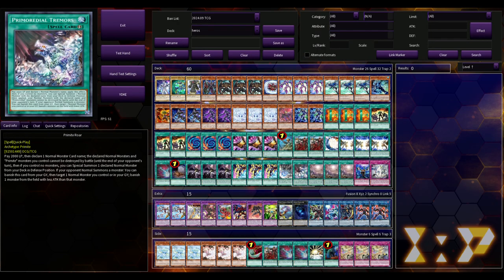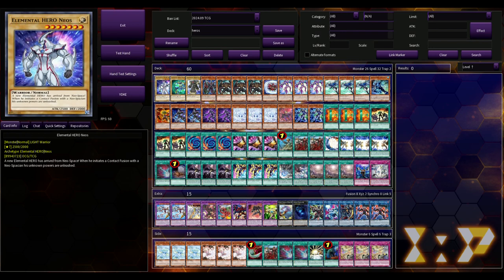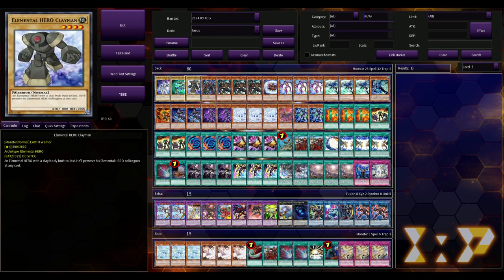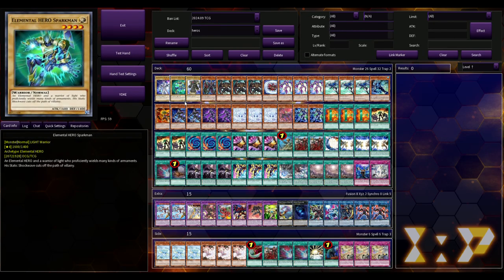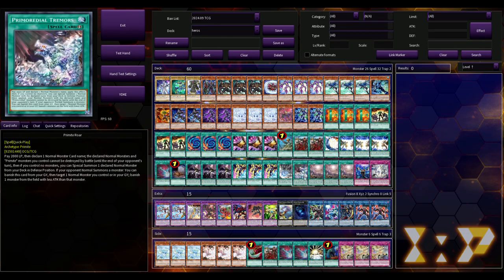You play these Primite cards because they help facilitate your vanillas so they're not as much of a brick. Next is Primite Roar: pay 2000 life points, declare a normal monster card name — the declared normal monsters and Primite monsters you control can't be destroyed by battle until the end of your opponent's turn. If you control no monsters you can special summon one declared normal monster from your deck in defense mode. If your opponent normal summons a monster you can banish this card from your graveyard, then target a normal monster you control or in your grave and banish one monster from the field with less attack. Neos is 2500, that's pretty big — getting a Neos out for free on turn one is really good, basically another copy of Hero Lives.